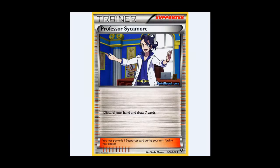Starting off with draw power — this format is very, very slim. We have Professor Sycamore, which looks good, but seriously, guys, discarding your entire hand and drawing 7 in a 30-card deck is brutal. You will be wanting this if you're playing Torkoal, because you want Fire Energy in the discard. Other than that, you can't really touch it with a barge pole.